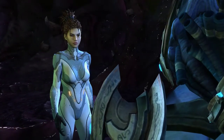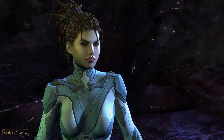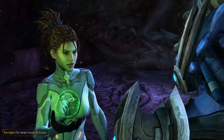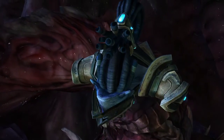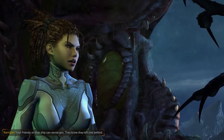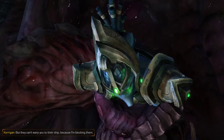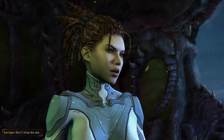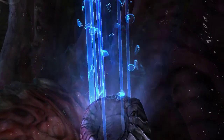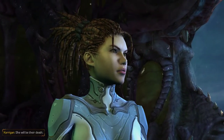One of your ships escaped. Then you need only await the Gorm Narmada. Your death will be swift. I'm sorry — for what? Slaughtering my people? For what I must do to you. Your friends on that ship can sense you; they know they left one behind. But they can't warp you to their ship because I'm blocking them. No! But if I drop the veil... Do not warp me in, Tempah! Do not! You let the other Protoss take her? She will be their death.